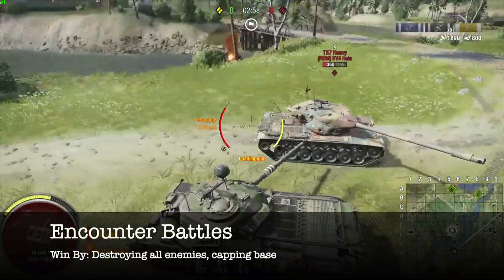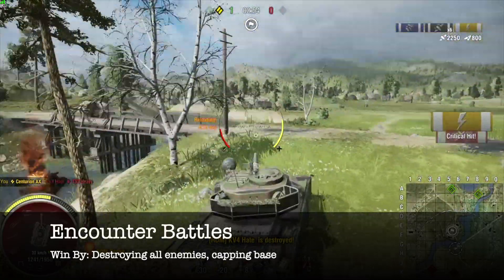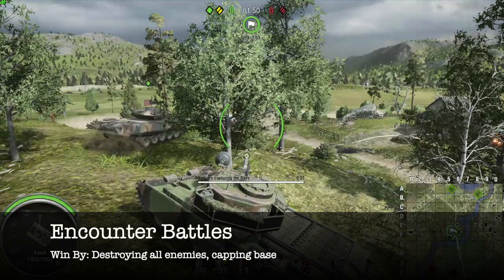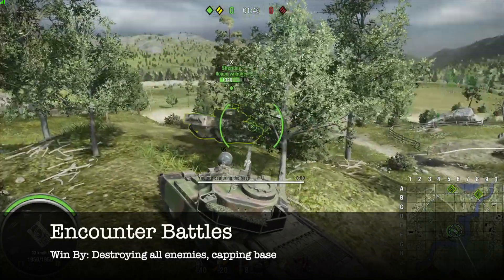The next game mode we have is encounter. There are only two ways to win this game mode: either destroying all enemy tanks or capping the base. If neither of these conditions are met by the time the timer hits zero, then it is a draw. There are no tiebreaker conditions in the encounter game mode.